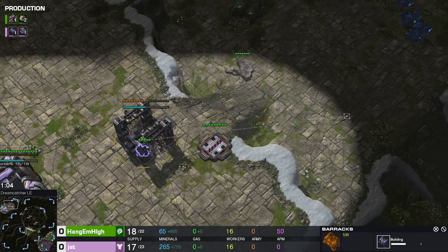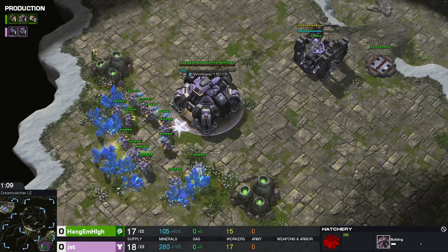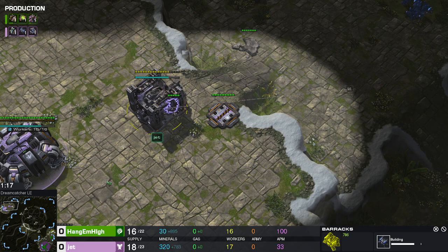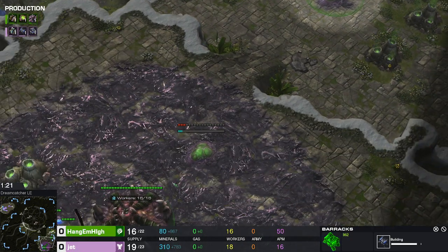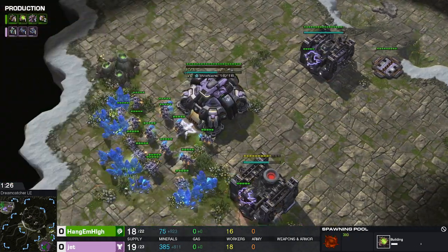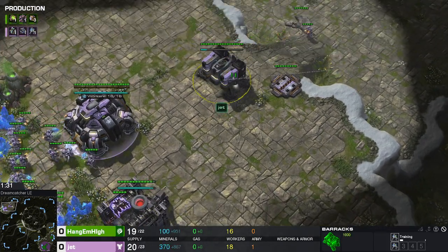This Barracks is a little suspiciously placed. The Zerg expand is already down, as expected. The add-on will probably block the gap, but you have to be wary of an early Zerg push — currently you have no information. Gas down and pool down: a very normal opening for both the Zerg and the Terran.